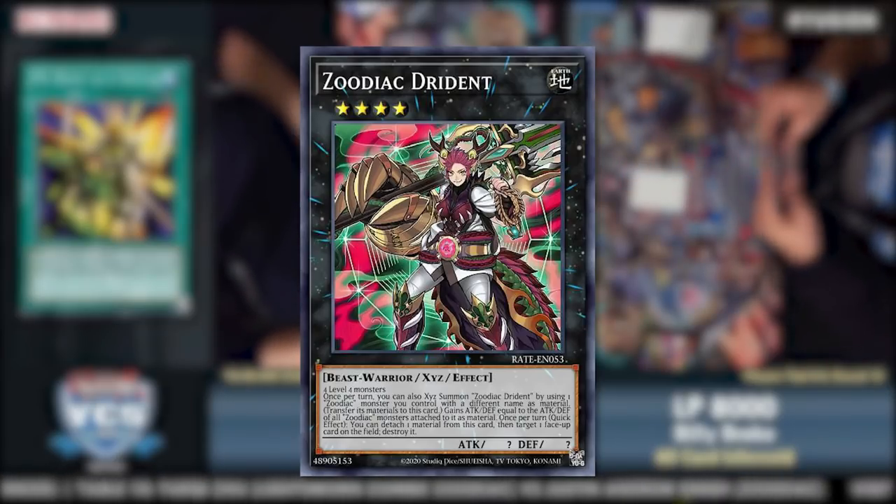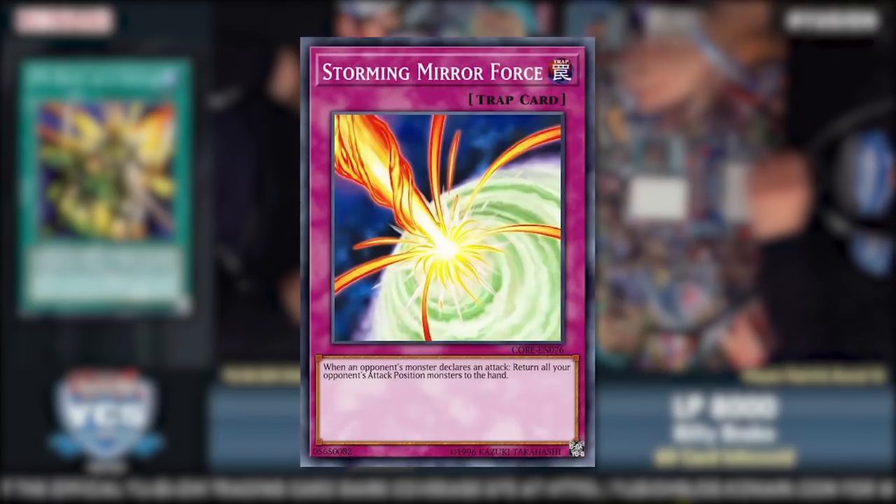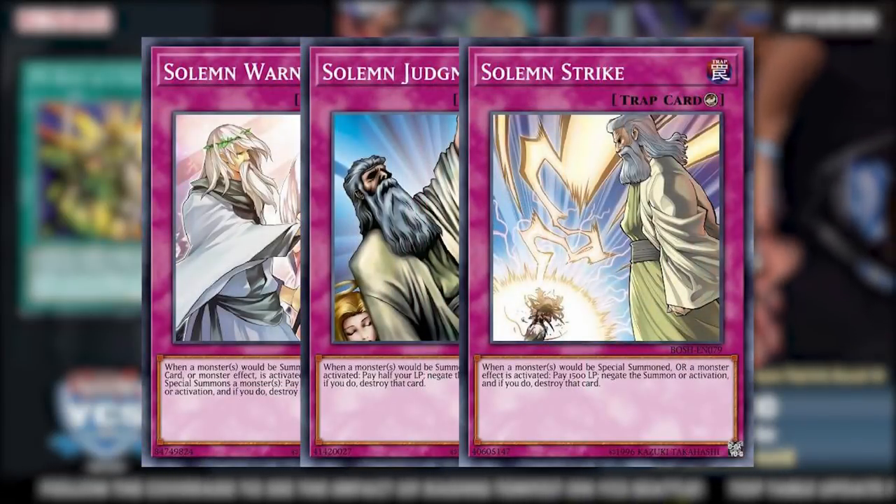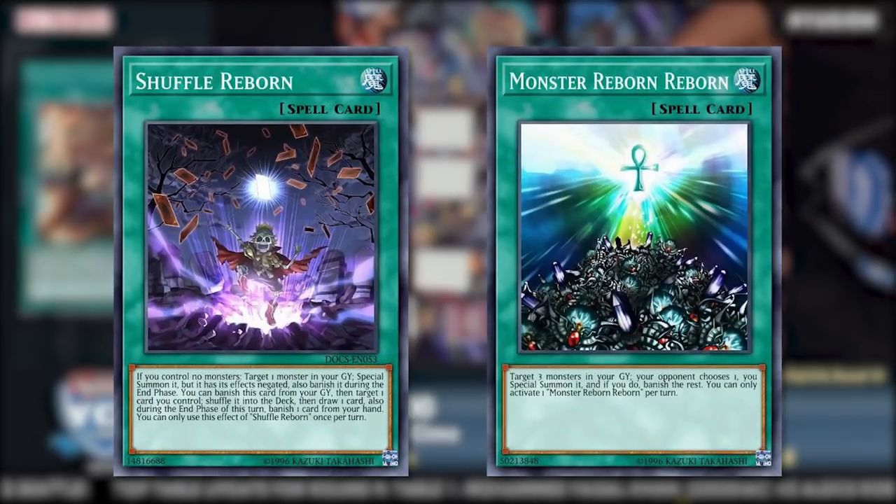This deck did have certain weaknesses. First, it only had two summons per turn at best — its normal and the occasional Barrage. Second, the deck's primary in-archetype disruption came from Drident. This led to players playing all sorts of cards to counteract Zoo: some tried Storming Mirror Force, Forbidden Apocrypha, and Enemy Controller to exploit Zoo's lack of protection; some played My Body as a Shield and Pianissimo for monster protection against Drident; and some played Solemn Brigade and Dimensional Barrier to prevent the deck from summoning at all. Extension tools like Shuffle Reborn and Monster Reborn Reborn were also played with Zoodiac in mind.